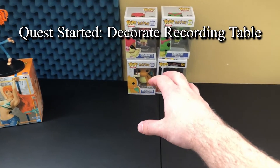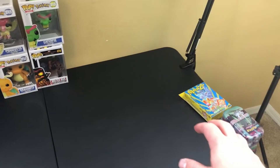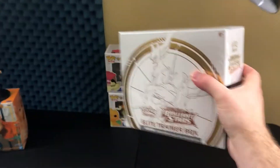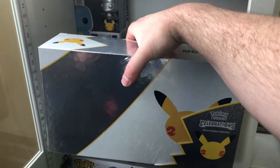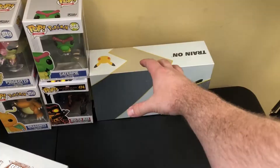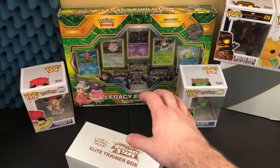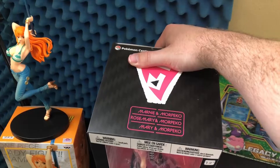This recording table is pretty bare bones — all the professor has on it are these pop figures, something from One Piece, and a couple other things. He said he was opening a Brilliant Stars Elite Trainer Box, so let's grab one of those and put it on the table. The ultra premium collection is also here — it's a reminder of what he'll be able to open at 1,000 subscribers. This Legacy Evolutions box looks nice too, let's put it in the set behind the pops.